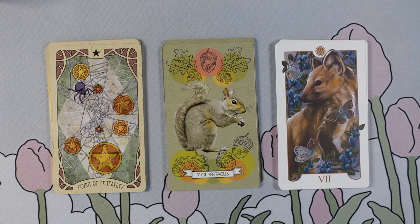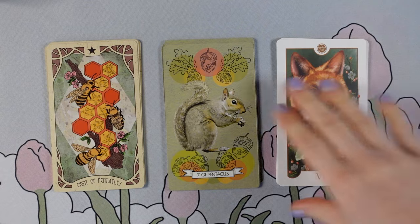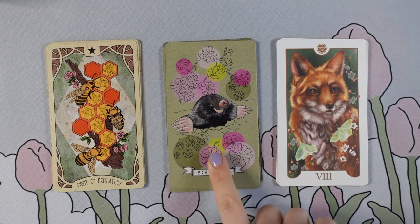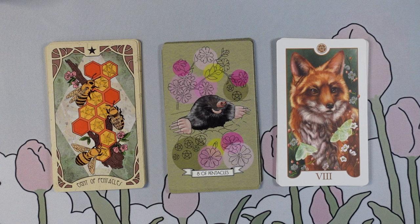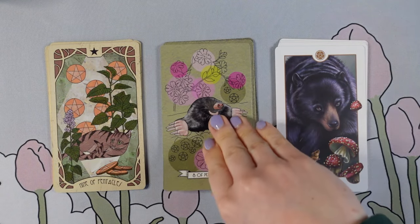Interesting - we have two different kinds of squirrels, so I'd be interested to look in the book and see the idea between the two different squirrels. This is kind of funny to me because the Eight of Pentacles being that really hard, practiced work - I'm thinking of gardening, how that takes a lot of patience and mastery sometimes. And what's funny to me about this mole - which I think that is - is they can just decimate your garden overnight. So I think that's a really interesting relation there. I love the bees, I love the cat - thinking of a cat lounging in a garden.